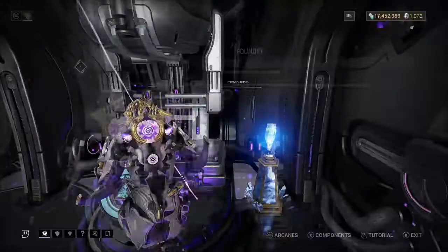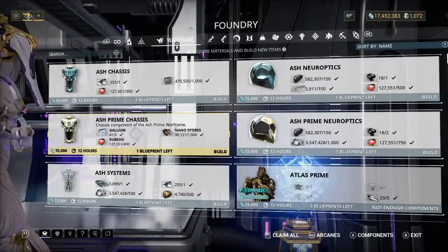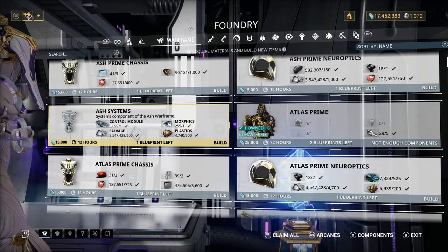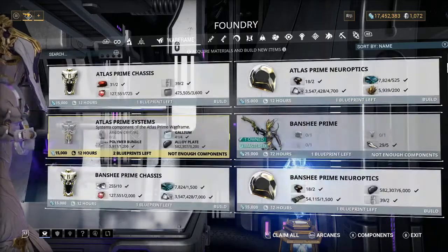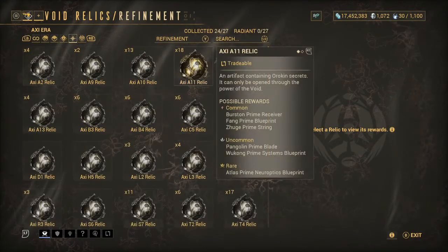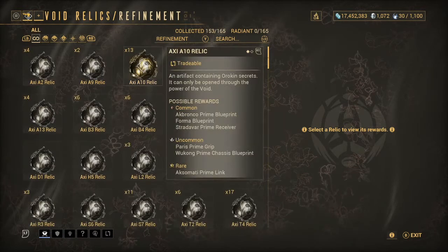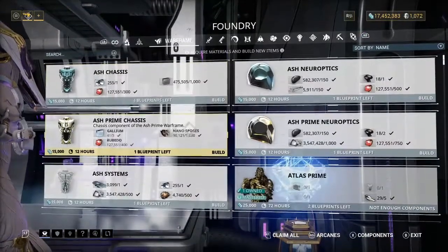With relics, when you open them you get prime parts. You want to try and get a complete set — it doesn't really matter which Warframe set, because in my opinion every Warframe set never sells for lower than 100 platinum. I've never sold a Warframe set under 100 platinum. Each relic has different prime parts, so for example, if you're going for a certain prime like Atlas, check which parts you still need.